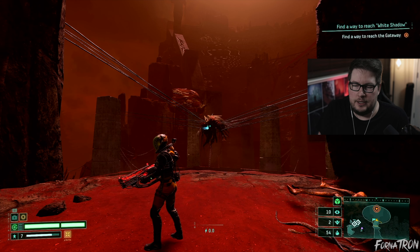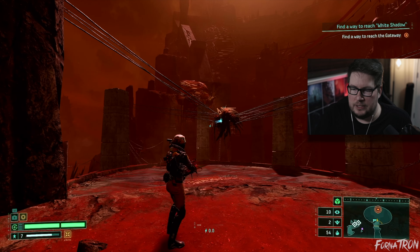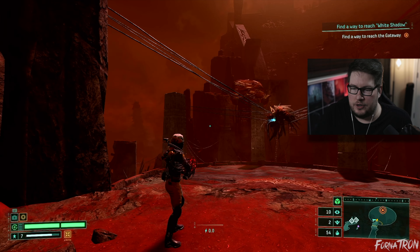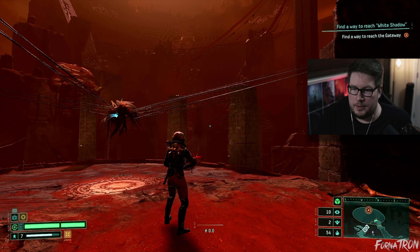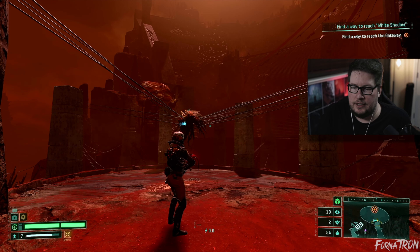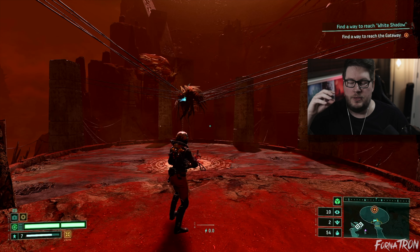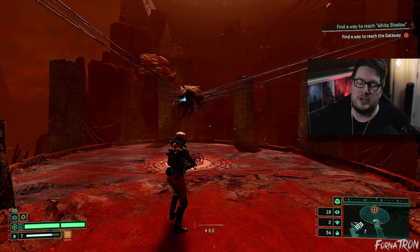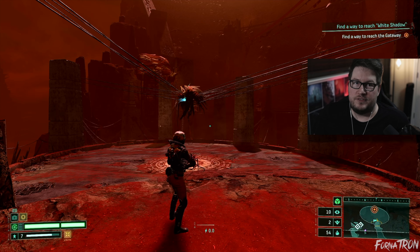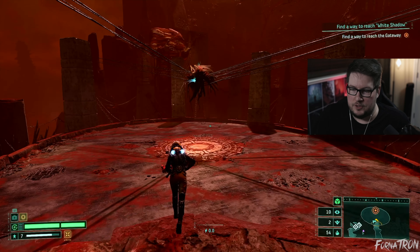It can also transport to a certain section of the circular arena — in between pillars, the middle, or way up high — and shoot a big flurry of blue projectiles at you. Those are the ones you dodge at the last second. Just always keep running. We've got health, we've save-scummed, we have an astronaut figurine — I think we'll be okay. Let's get into it.